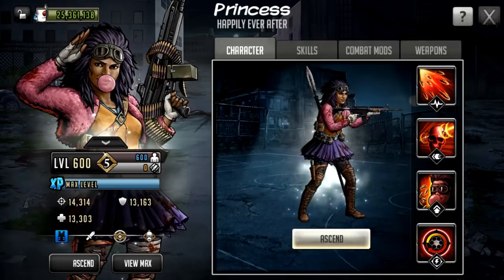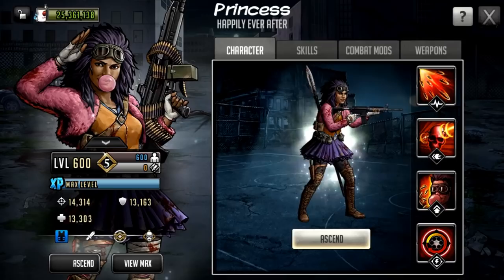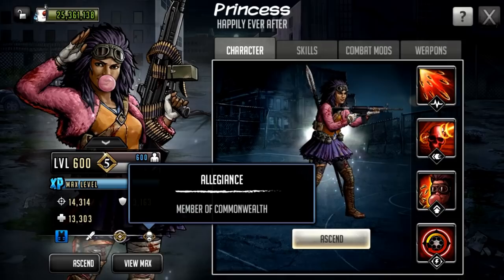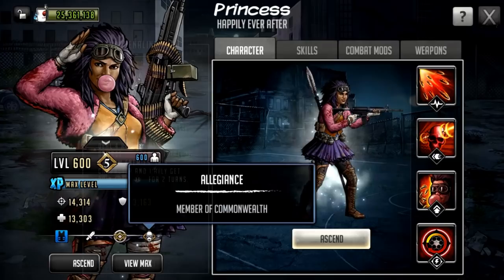As a tier 5 level 600 gold mythic, she has 14,314 attack, 13,163 defense, and 13,303 HP. She is of course a tough character utilizing that rifle, a damage dealer, and a mythic character. She is part of the Commonwealth, making her the first character to come with the Commonwealth allegiance.